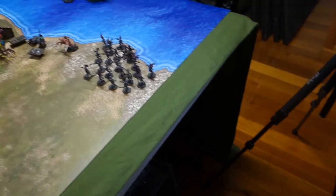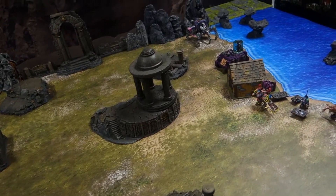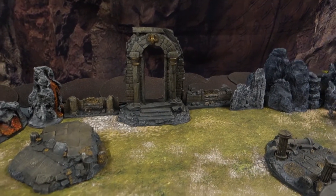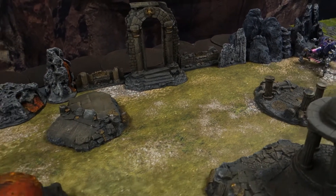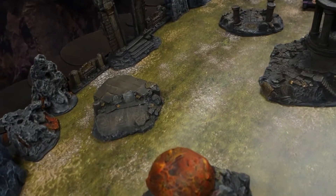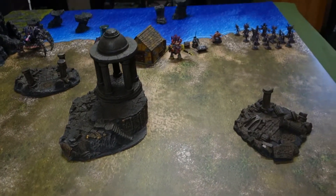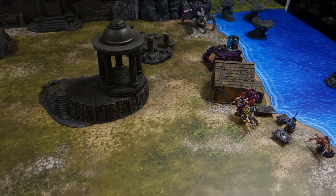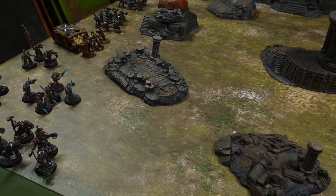Hey subscribers, welcome to a review of Battle 11: the Slaaneshi Demons versus the Grey Knights and a couple of Adeptus Custodes. Here we are at the start of the battle in the deployment phase. This is just after the first introduction section where Yars came charging out of that portal cave mouth, with Mitch Devlin and company in hot pursuit. Yars has gone into the boathouse over here.